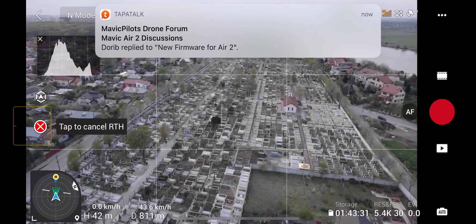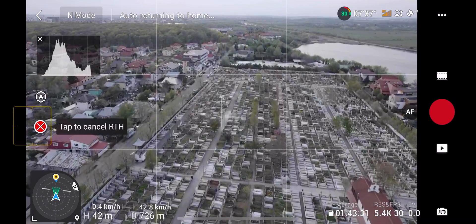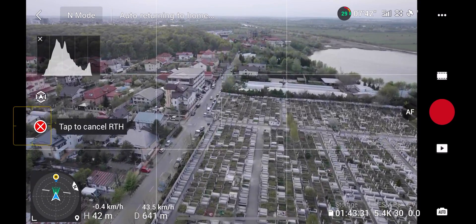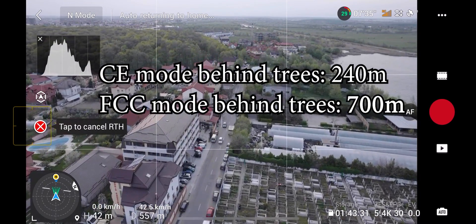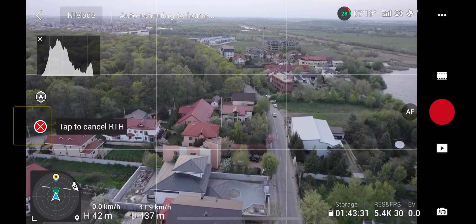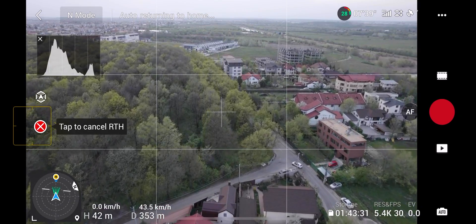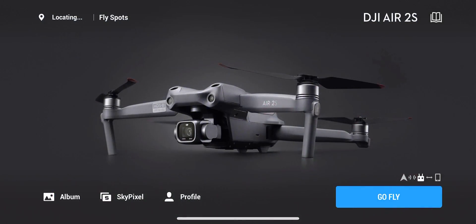Coming back now at 800 meters — 300 meters more than CE mode managed — and the signal is perfect. CE mode was a bit disappointing; even going behind the trees I was expecting it to go a bit further. But there are tons of trees here with leaves that have high water content, which blocks the signal. FCC mode basically tripled the range the drone was able to travel behind the trees. That's it for this test — see you guys!